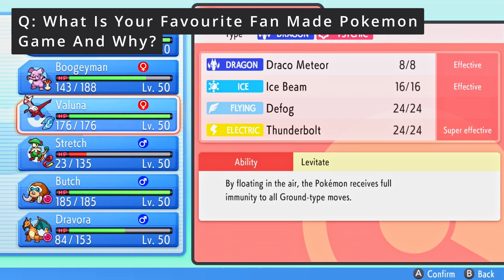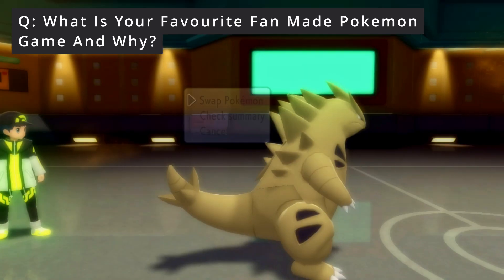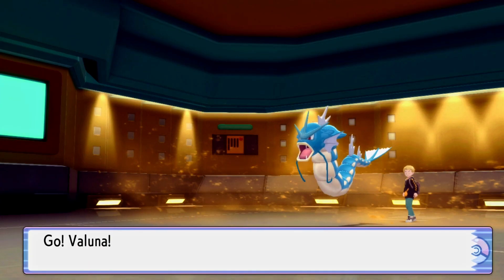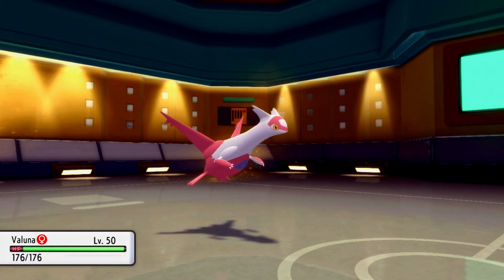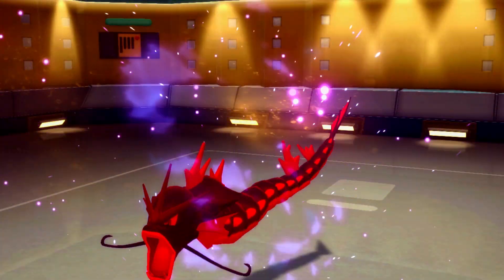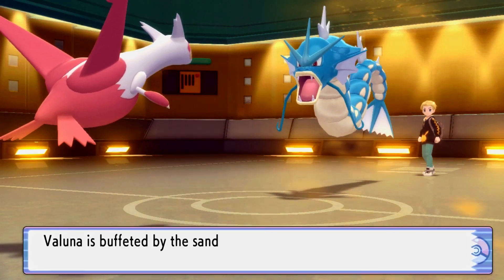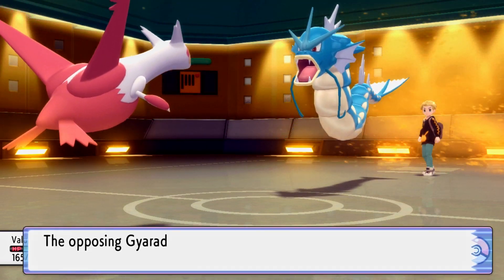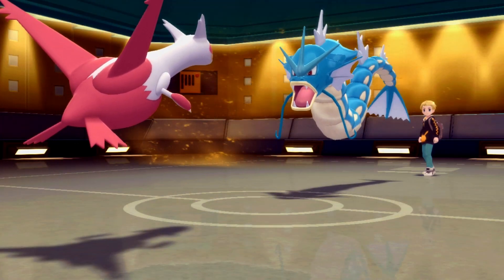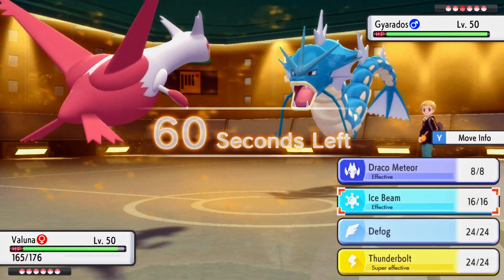What do I switch into to take a Waterfall from Gyarados? I'll go into Latias - Latias is the best play, switches into a Waterfall easily. He goes for a Dragon Dance which is scary, but actually good - we're Choice Scarfed, and the fact that he got a Dragon Dance up means he'll probably stay in to try and outspeed us, but it's not going to work. He's got Leftovers which is great - he hasn't got the berry that nullifies Electric attacks, so I can just go for Thunderbolt.